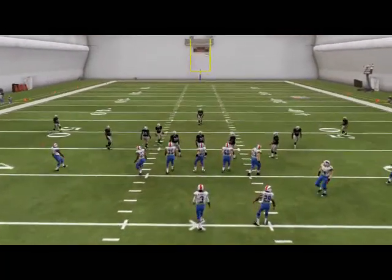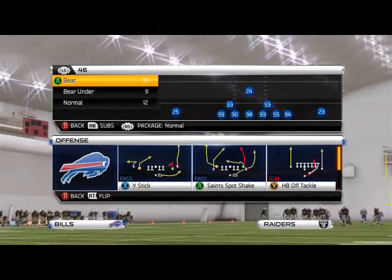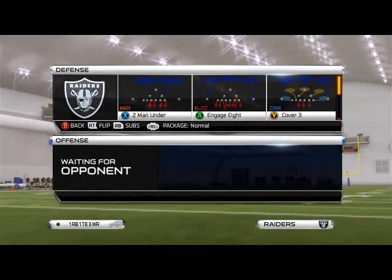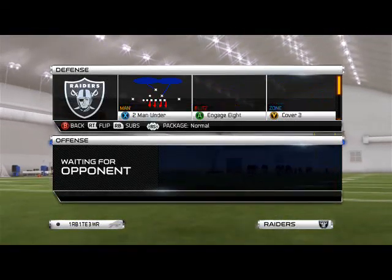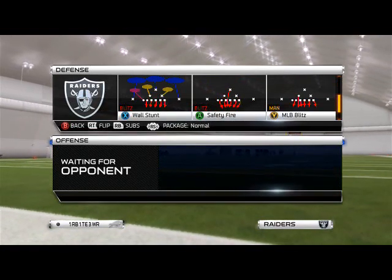Good morning Madden 25 gamers. Today's blitz of the day is going to feature the 46 Bear — part 3 of our nano blitz guide — 46 Bear flipped. Today's episode is going to feature two-way pressure from the 46 Bear formation.